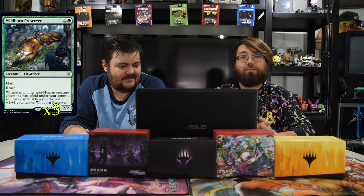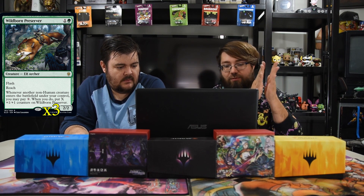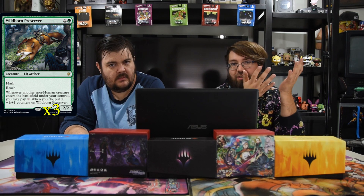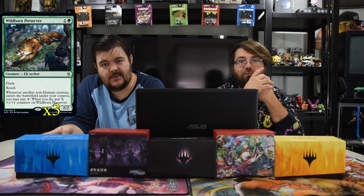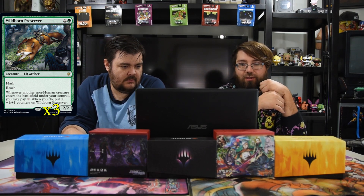Wildborne Preserver — one and a green, flash, reach, 2/2. Whenever another non-human creature enters the field under your control, you may pay X, and if you do, put X +1/+1 counters on Wildborne Preserver, so he gets real big real quick. If you have extra mana, play a Gilded Goose for two more and he gets two counters. Turn two flash him in, turn three play Gilded Goose and Pelt Collector, pay two more mana — he's a 4/4 swinging on turn three.